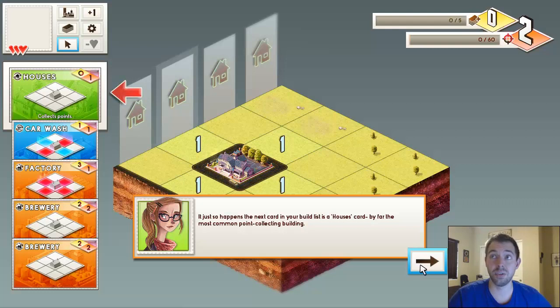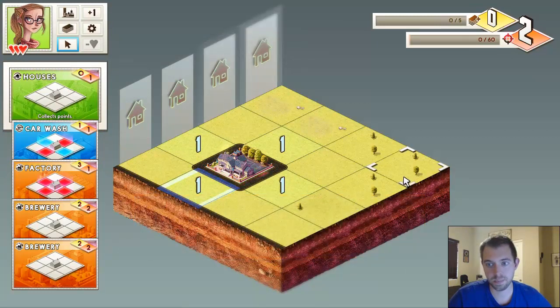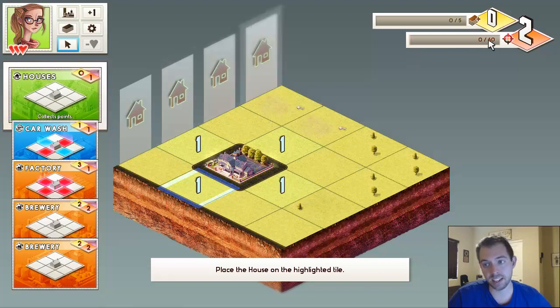There are different building types — a duplex, a farmhouse, and more. The house is going to be one of the most common, especially at the beginning. Notice how it tells you on the card if the building collects points or not. Also, as you level up and progress, you'll get more card options to choose from, including cards that discard and cards that are all negative but have yellow effects.